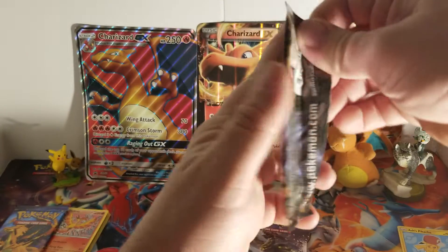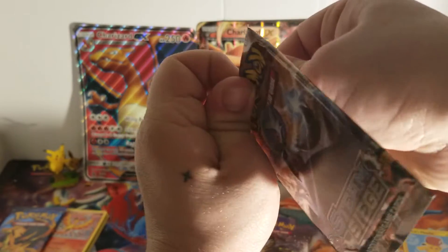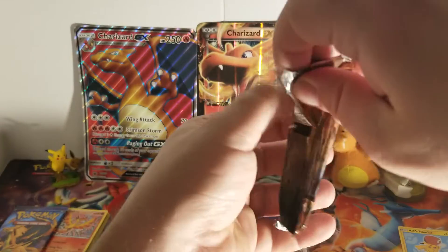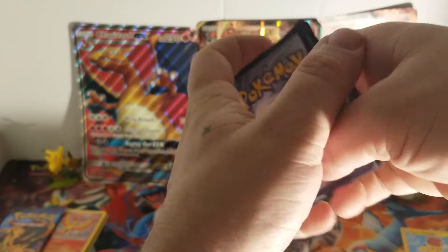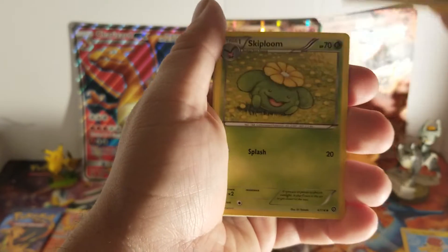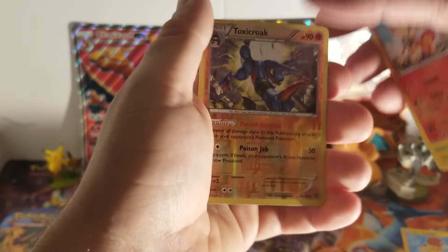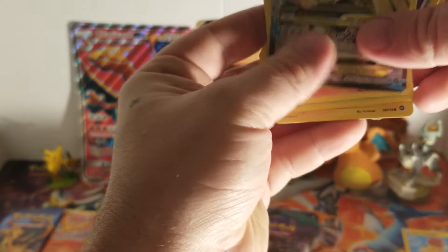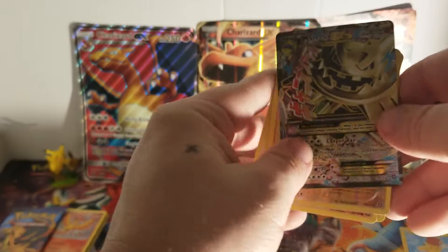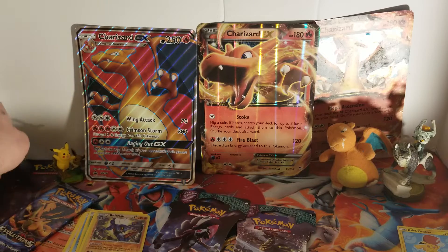So we'll do the Steam Siege next. Code card. I think I just messed that up. Parzion, Fossil, Skibli Meowth. And M Steelix — another one. Oh! This is a Full Art, textured. Okay, sweet. Set you aside right there.